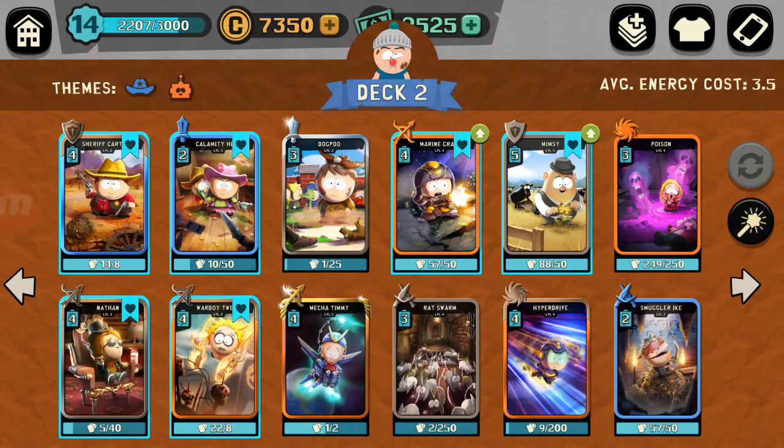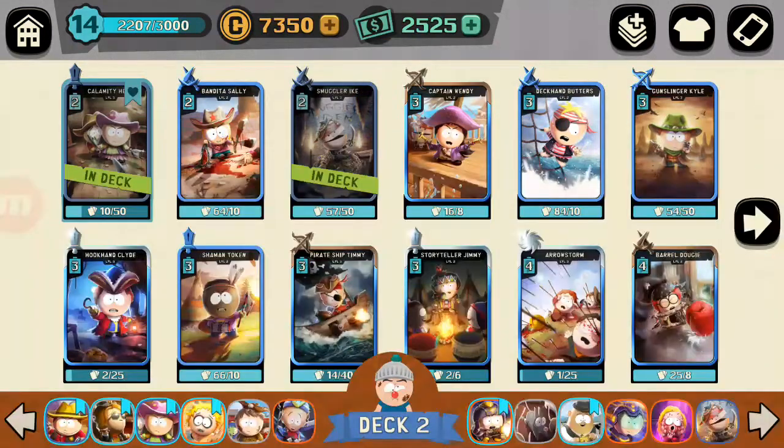Here's the deck I've got. The question is: do we want Calamity Heidi and Sheriff Kiteman, or do we want Warboy Tweek and Maureen Craig? I think we're gonna get rid of the orange. But orange is Mekitimi — both those cards are really high, that's an eight count and that's too much. So yeah, we're gonna go with blue and green.